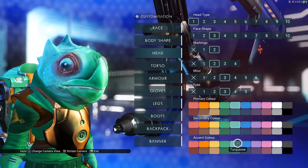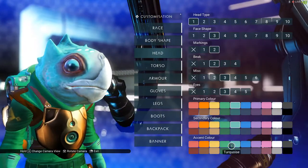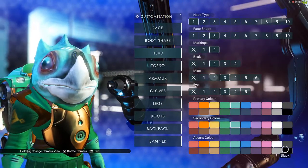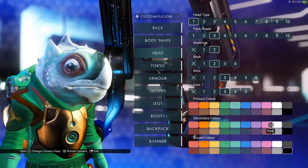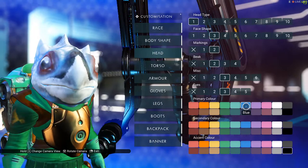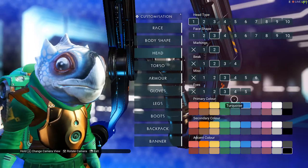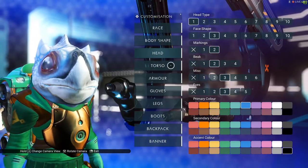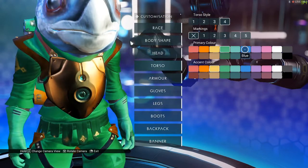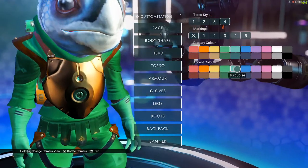I like to do turquoise for everything. Let's do everything turquoise first - looks nice. Then white. Turquoise, then black - actually that looks kind of okay. White for that, and then for this we're gonna do blue - looks nice, looks perfect. The torso is going to be turquoise as well, actually green.